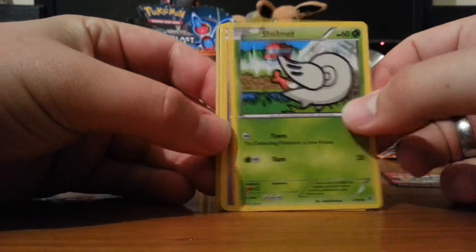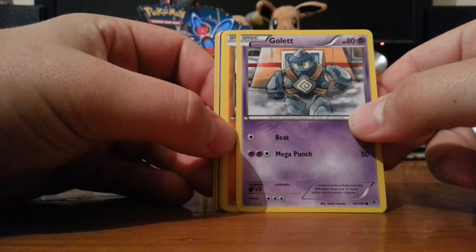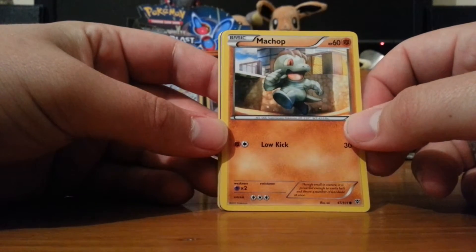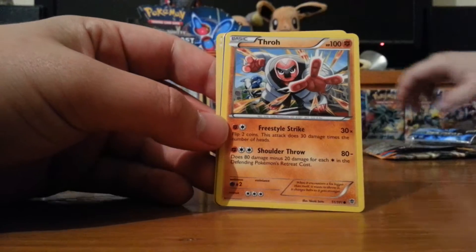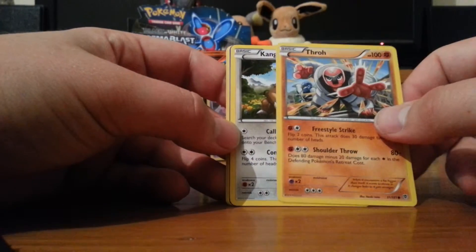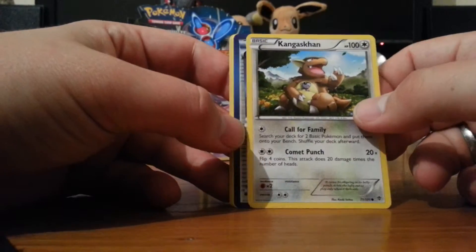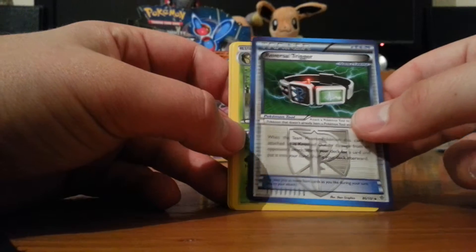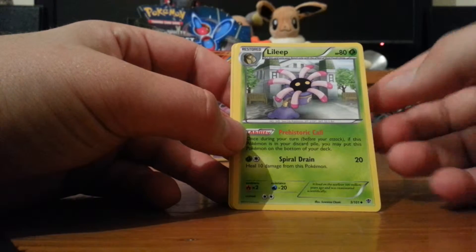I don't need to open the Genesect pack nicely, so we'll just rip it open. Shelmet. Golett - I think that's our first Golett. Machop - it looks cute and friendly in this, and I don't think Machop should be cute and friendly. Machop was supposed to be the cute one, then got more angry. Throh - never noticed Throh only has three fingers, or two fingers and a thumb. Gengar - definitely have a playset of Gengar now. We'll probably trade them in sets. Reversal Trigger. Seems Gengar is the most common common. Lilip. Duosion.